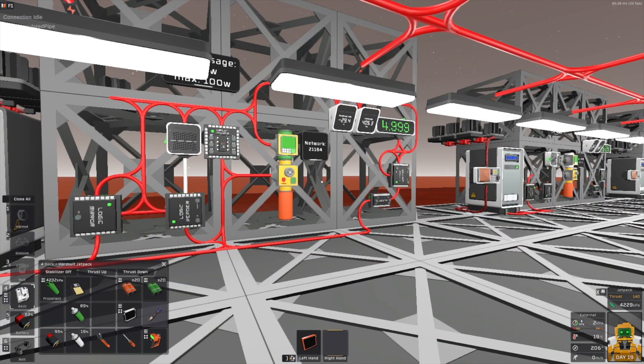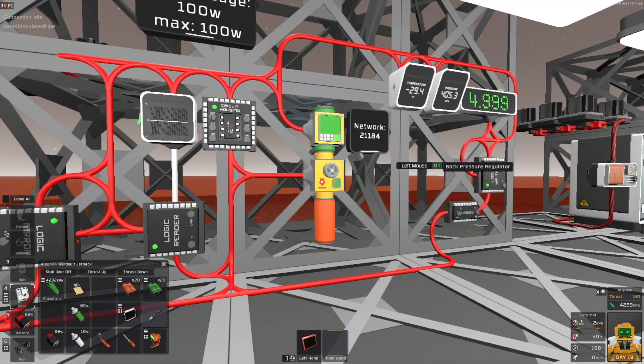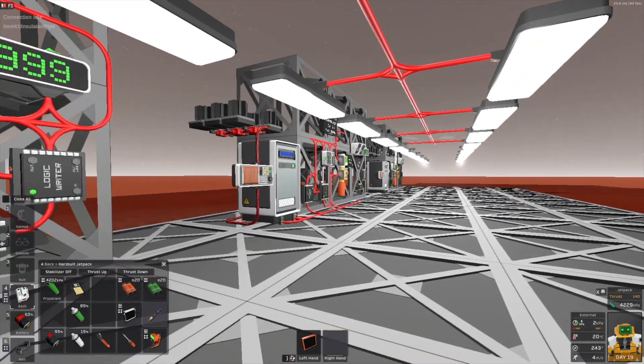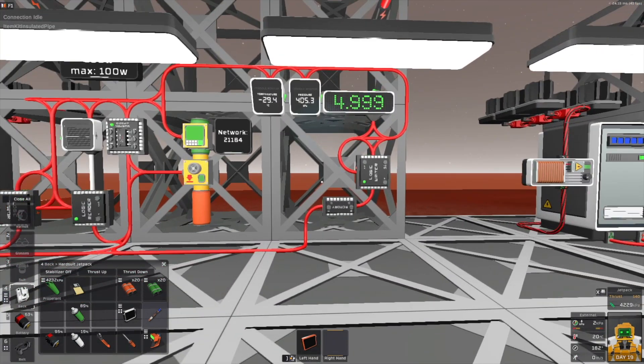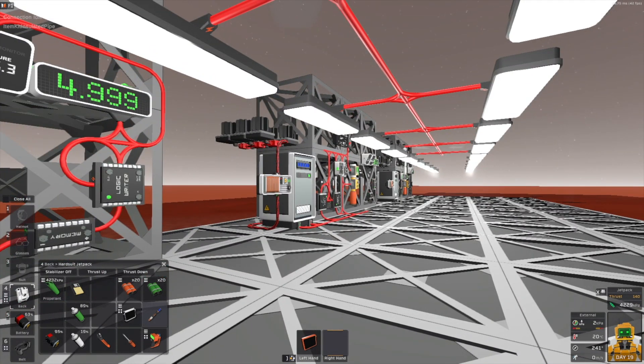Today I would like to try to answer a very old question in Stationeers. The question is: when is a regulator better than a pump? Or in other words, how or when to use a regulator and when to use a pump?